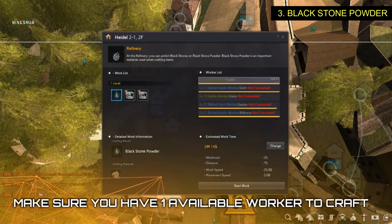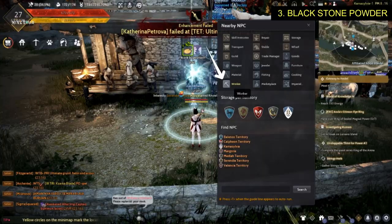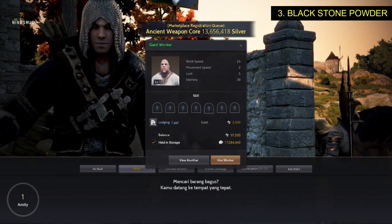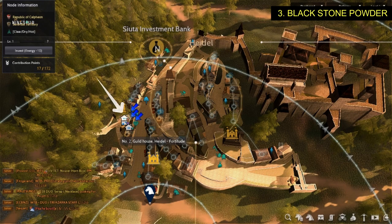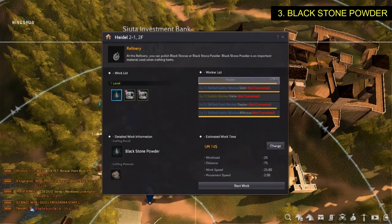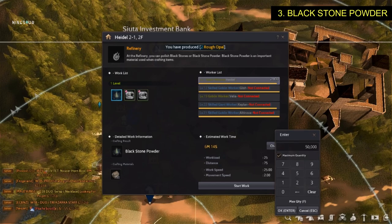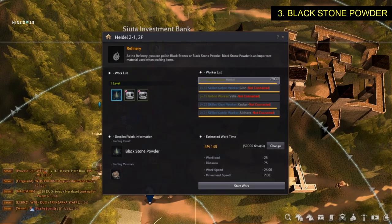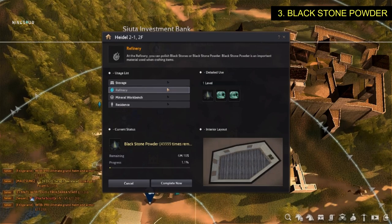You also need one available worker to do the job. If you do not have a worker, just click this worker icon and it will navigate on your map, then hire a worker. Now, you already have a worker, a refinery, and a rough stone — it's time to make the black stone powder. Click refinery, then click the manage button over here. Don't forget to set the number of times you want an item produced, or else it will only produce one. After that, you will need to wait until it is done and you can just go back and do other things while waiting. You can also see how many items are produced by checking at your storage.